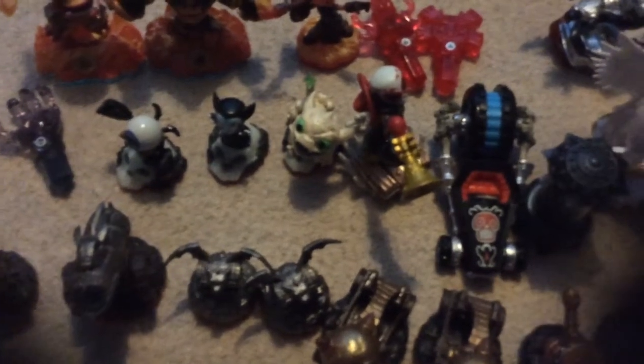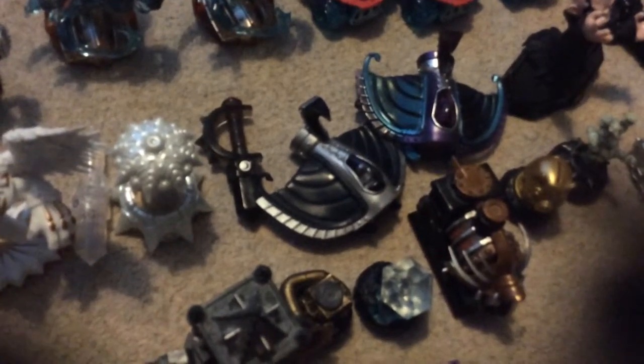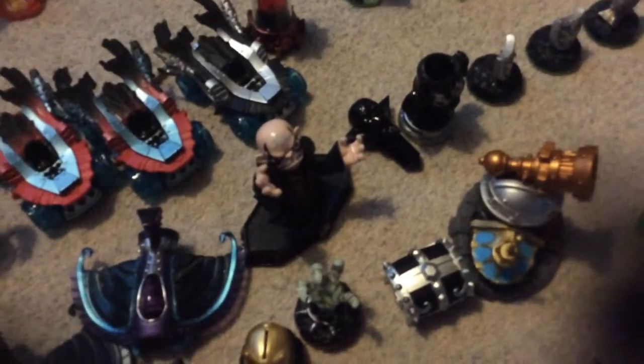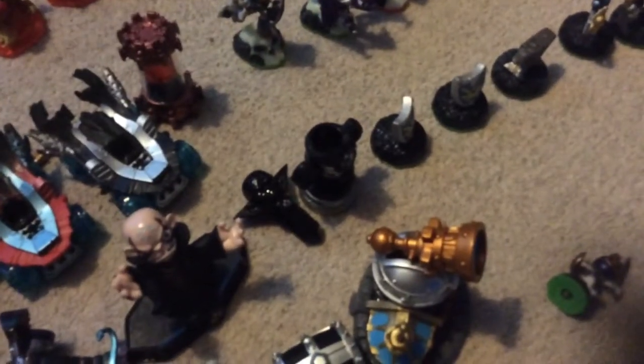Undead Trap, Ice Mole Hijinks, Funny Bone, Fiesta, Crypt Crusher, Undead Creation Crystal. Nightlight Creation Crystal, Light Creation Crystal. Dark Trap, Dark Sea Shadow.